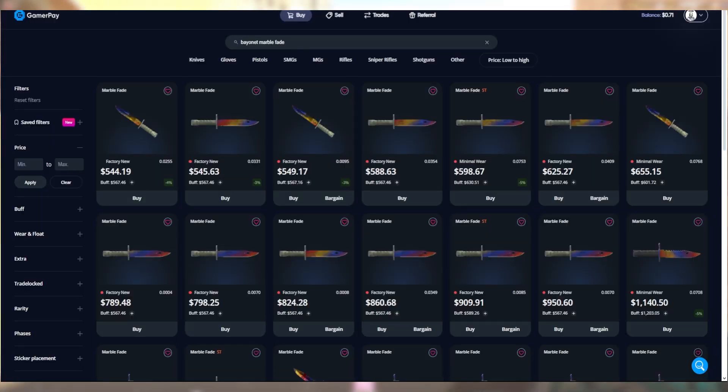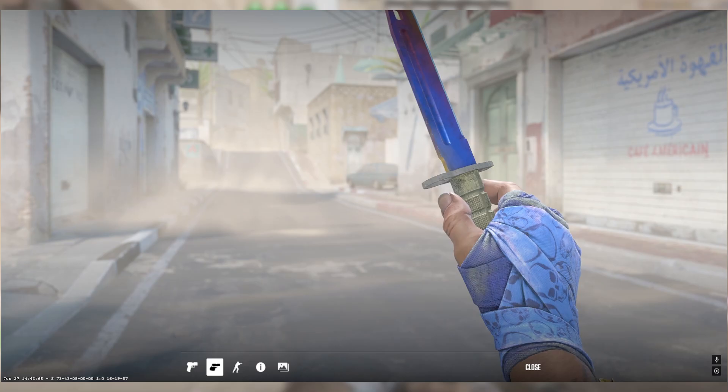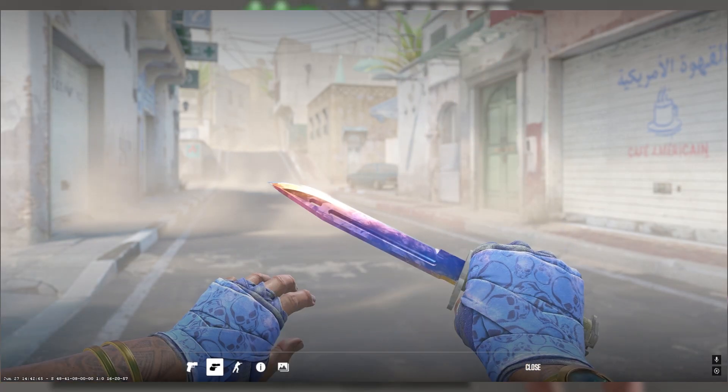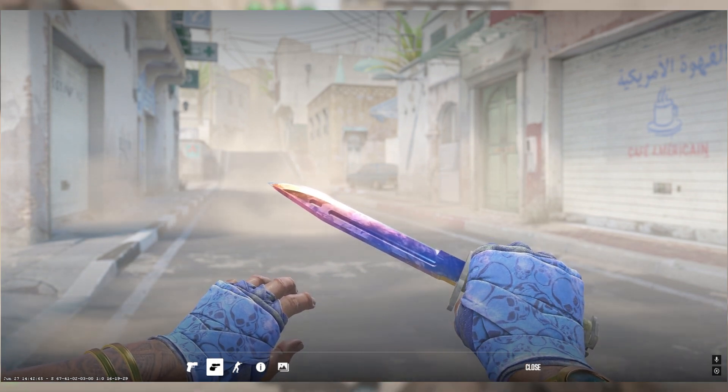Getting right into it, I am going to use the bayonet marble fade for this example. Let's say you have been thinking about buying a bayonet marble fade fire and ice — it is super expensive; for a lot of people this is a relatively big purchase, almost $900 on just one knife. You can inspect the knife in game, and Valve made it so you can see what the knife looks like in your hand, but this actually doesn't show you everything.